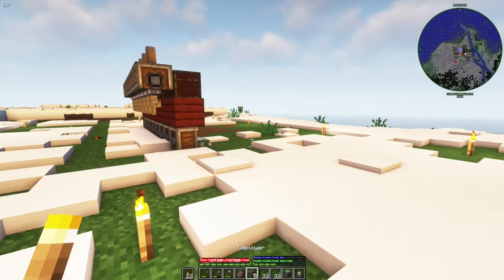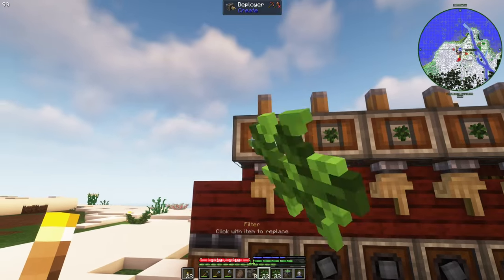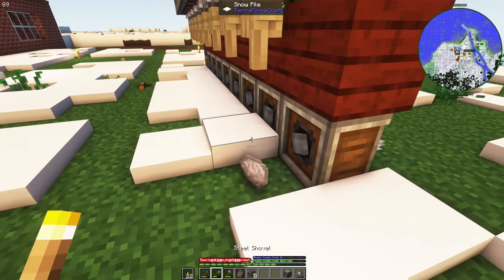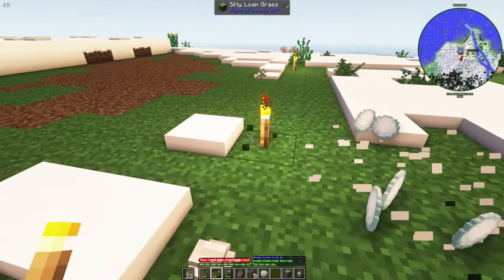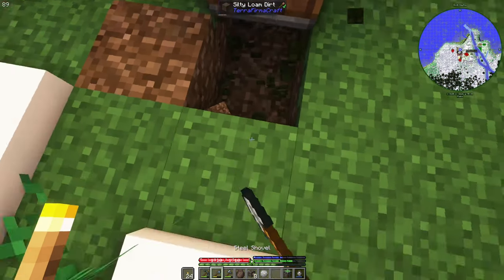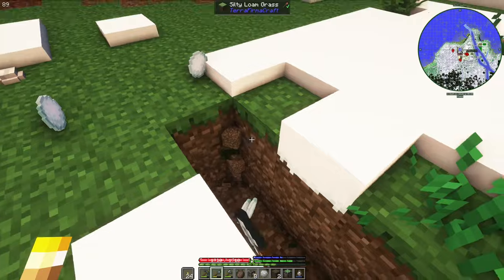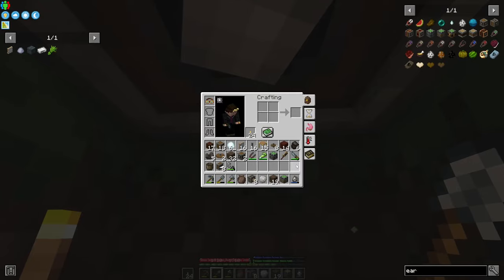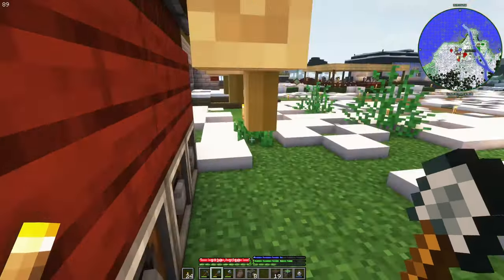These are the TerraFirmaCraft version of the saplings — not vanilla. And put them just here. That should be enough for now. After that we'll just clear this area. And we need to make a mechanism for it to work. For that, we are going to dig holes. Temporarily I'm going to move it with a hand crank for now, to show you how it works.